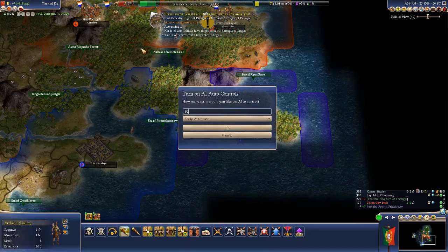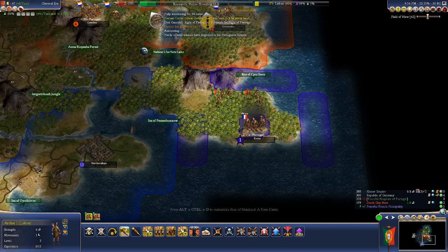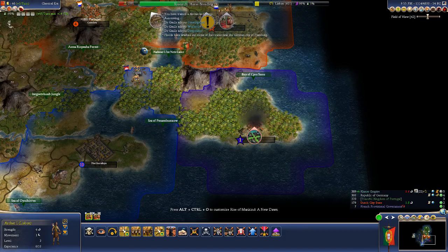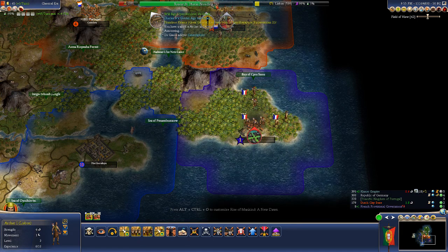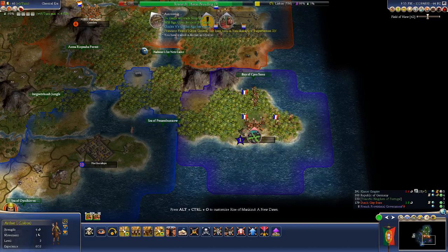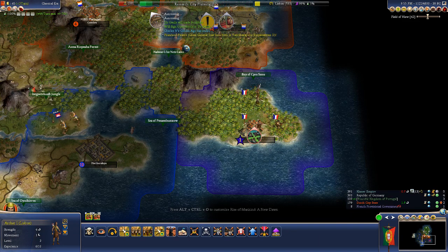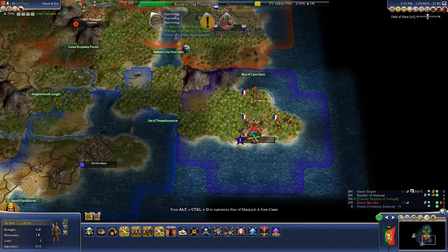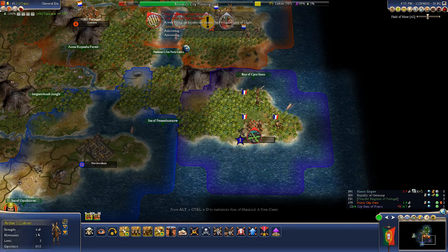We are a tiny civilization of only three cities. This game is really a race to navigation at this point, and then being able to hold any territory on that barren former Russian continent. As we approach 0 BC — I believe this game has a 0 BC, which is a controversial point — by convention it doesn't exist.